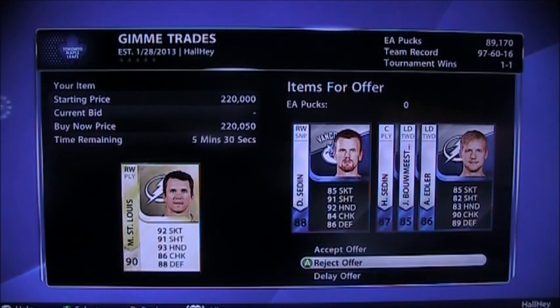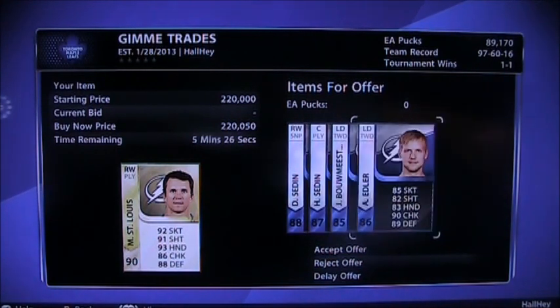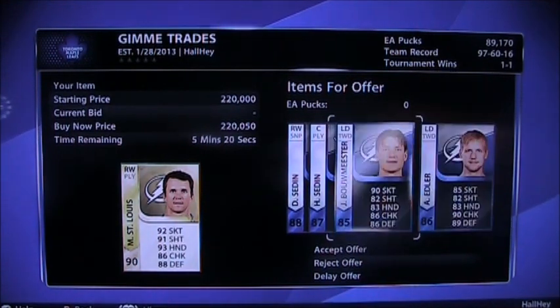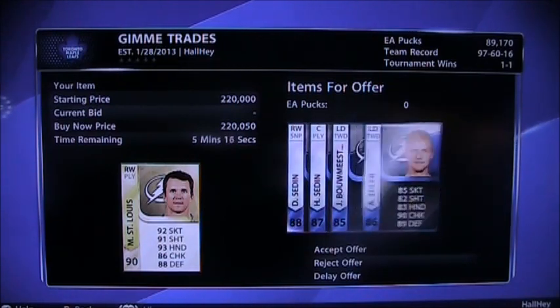Moving on to Martin St. Louis — we got an offer with Daniel Sedin, Henrik Sedin, Bo Meester, and Edler. The two Sedins are about 90k together, Bo Meester is about 3-4k, Edler is about 10k, so it adds up to around 100k. I'd rather not take that offer, so I'm going to reject it.